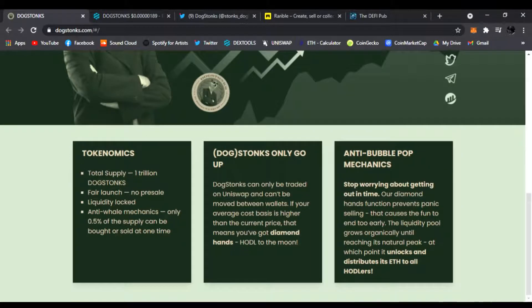The tokenomics: total supply is 1 trillion, fair launch, no pre-sale, liquidity locked, anti-wall mechanics. Only 0.5% of the supply can ever be bought or sold at one time — that prevents dumps. So that's pretty cool. Dog Stonks only go up. Dog Stonks can only be traded on Uniswap and can't be moved between wallets if your average cost basis is higher than the current price.